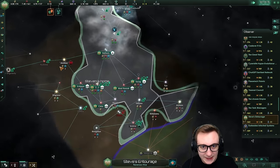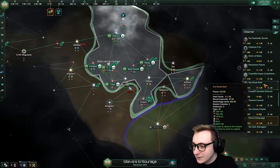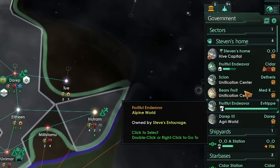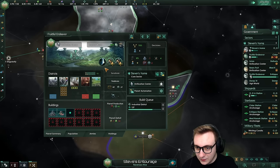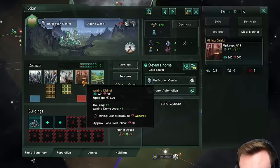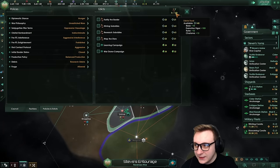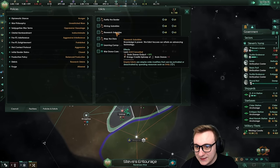We do have a fanatic purifier - Steve's Entourage. Oh no, they're a devouring swarm actually. They're very low down with 1.2k. They've built three anchorages and have five or six planets. They're spamming research now, industrial on this world. These planets have no districts, which is very odd. They've gone discovery then prosperity. Executive Vigor. Are they using any edicts? They're not using any edicts but they've gone for edict fund. They could get research subsidies at least.